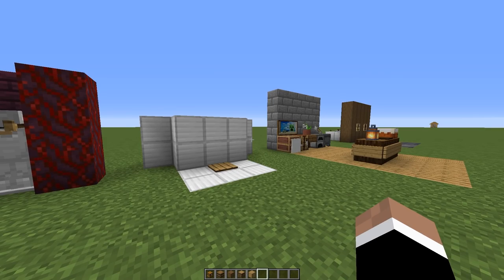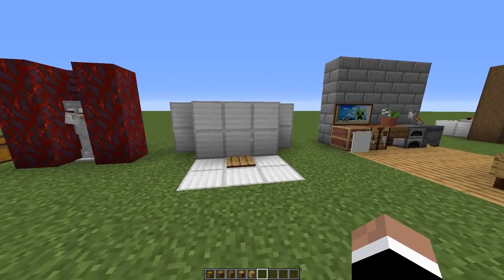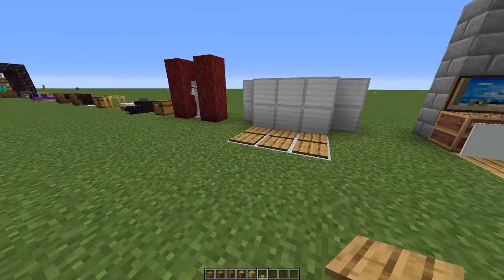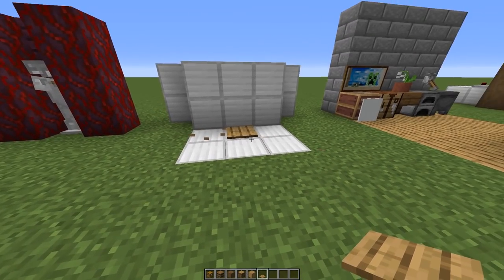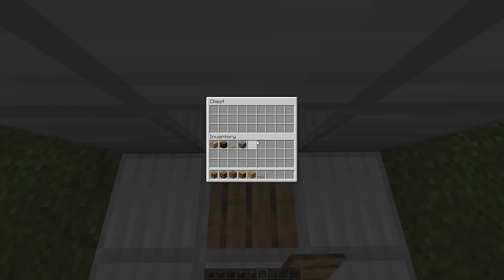So the next three designs at the end of the video are a bit more advanced, but honestly super simple — they all involve a bit of redstone. This one is just your simple pressure plate. You could make an entire floor out of pressure plates so there's no way of anyone knowing there's something secret here. When you step on the pressure plate, it's going to reveal a chest underneath.